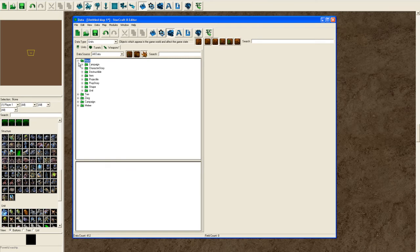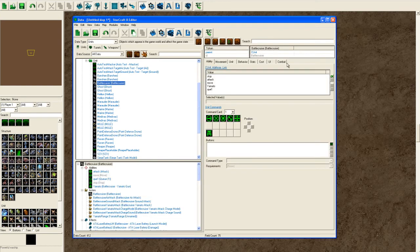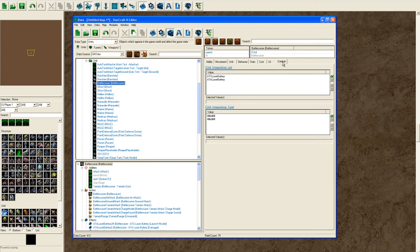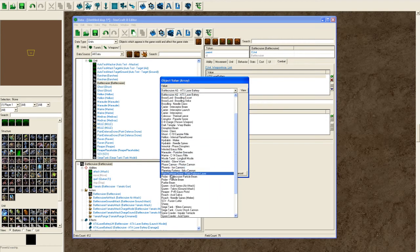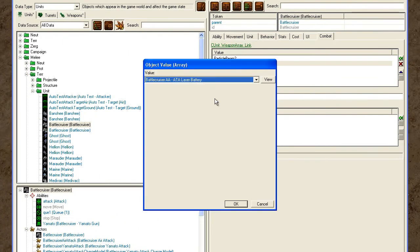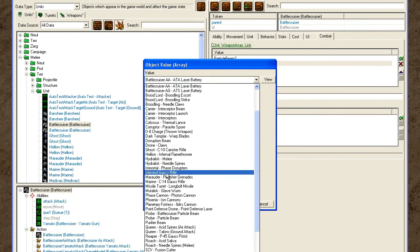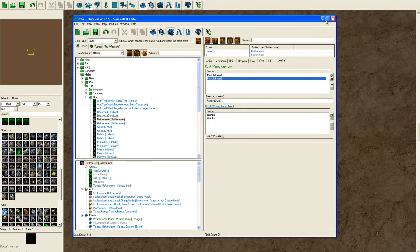Now go to Units, then Melee — assuming you're working in Melee. Say you want to change the Battle Cruiser: go over to the Combat tab and change the weapon there. Set it to Probe Battle Cruiser Carnicle Beam, and then that is done.